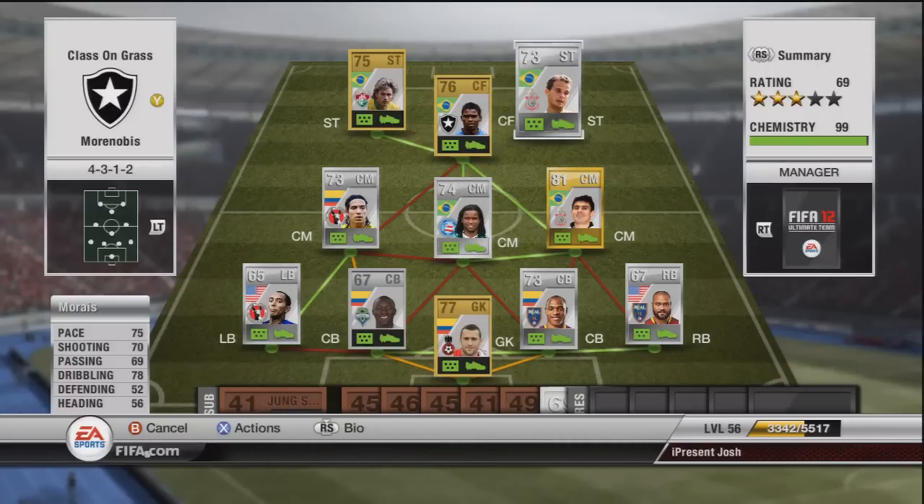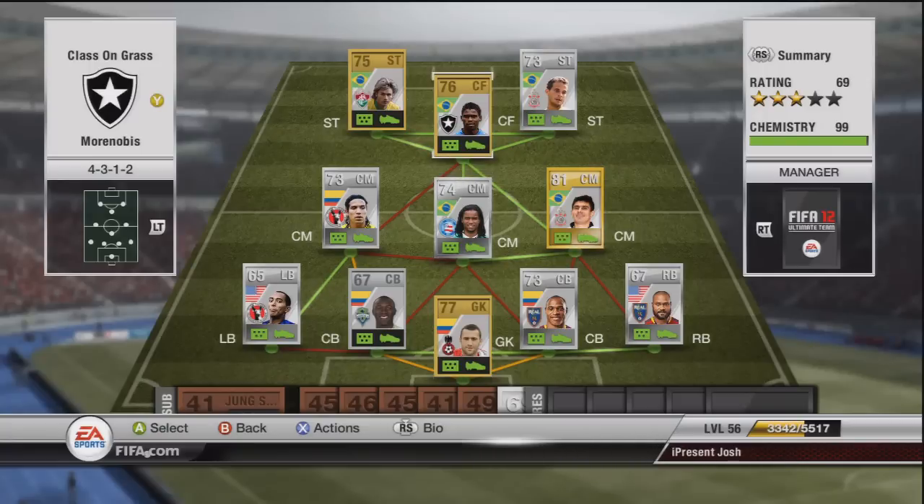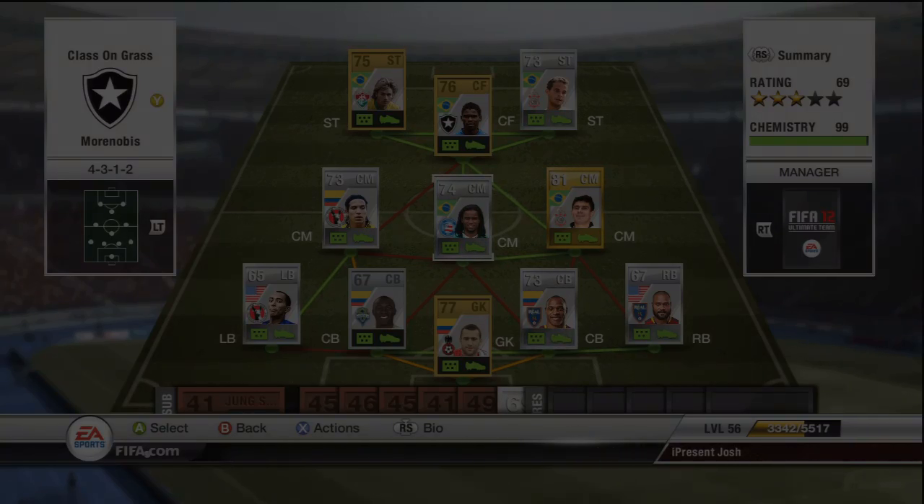And that's been the team — a 99 chemistry squad with some Colombians, USA players, and Brazilians. It's a 4-3-1-2 formation, 99 chemistry, everybody's on 9 chem. The team is costing around about 41K, which is insanely cheap for such a great squad. It's a 3-star squad. If you enjoyed this episode and want to see more, subscribe to the channel, comment, favourite — all that good stuff. See you in a bit, lads, have a nice day.